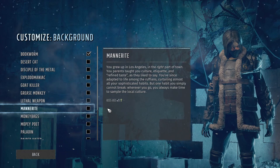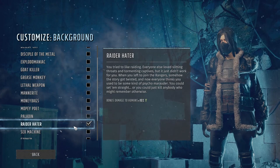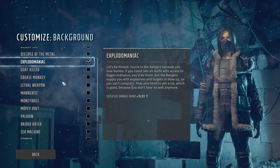As background, I want high base damage, so the choice is between Raider Hater with its bonus damage to the most common enemies — humans — and Explode Maniac, as John will use explosive damage in the late game. I take Raider Hater to make early and mid-game engagements easier, since late game damage will be insane anyway.